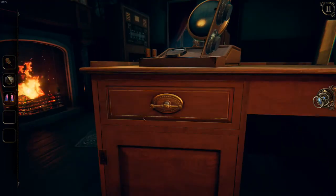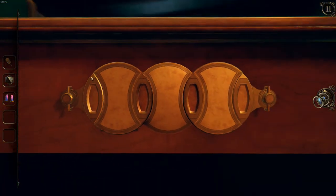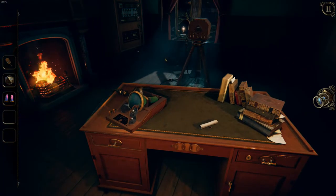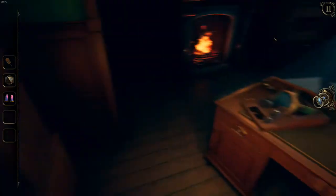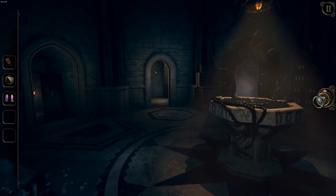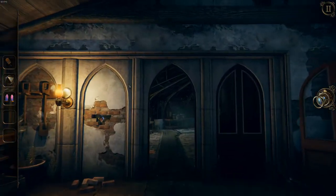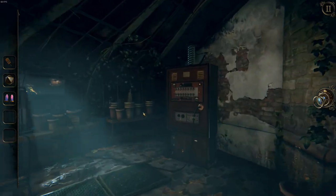I don't understand what I need to do next. Back to the guide we go. Go to the green room, two doors to the right of the study. It's not here. This is the study and it is two doors to the right. One, two - here. And then somewhere here there's... is this it? Yes, it is.